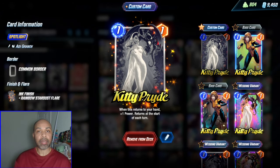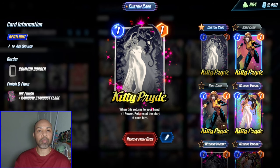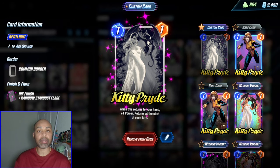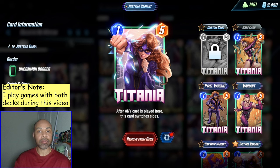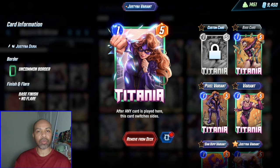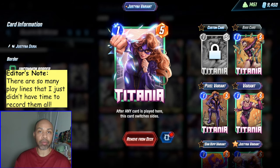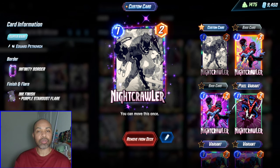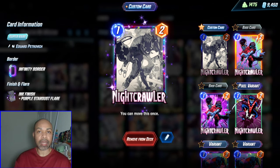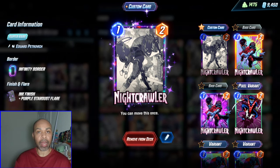The deck rounds out with Kitty Pryde, who allows you to better get your Wiccan to trigger. If you don't have Wiccan, I would replace him for Titania, who works with Green Goblin as a way to clog your opponent's lane before taking back Titania's 5 power. Replacing Kitty Pryde for Nightcrawler allows you to send a Nomura buff to Nightcrawler and then move that power around.